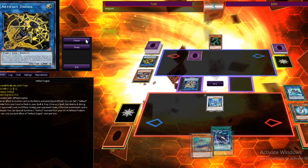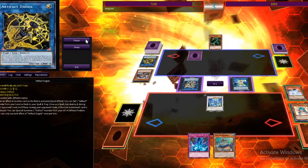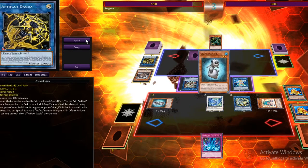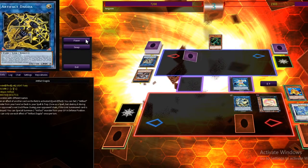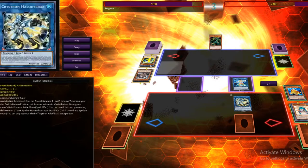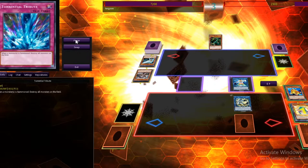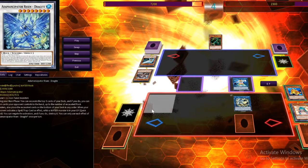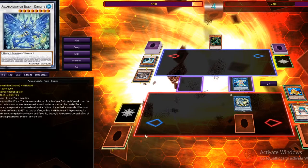On my turn I draw and search my Torrential Tribute. I make a Marincess Coral Anemone to special summon a Swap Frog so I can dump another Swap Frog, then go into Ronin Tonin again, then into another Crystron Halky Fibrax, and from there into a Toad. We go into the Battle Phase and swing for some nice damage. On his turn I put down Torrential Tribute and negate his Morale Tack effect because I didn't want him blowing anything up. I wanted to send Dragite back to the extra deck to make him next turn, but I kind of messed up — I needed Toad to make another Frog for the Synchro play. So I sent him to the extra deck for no reason.